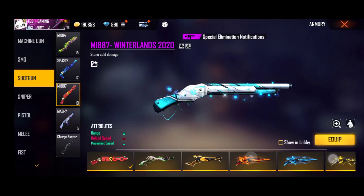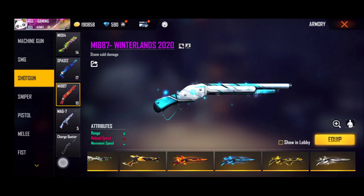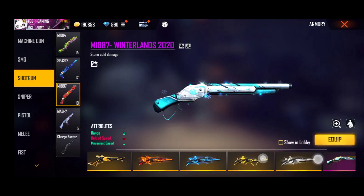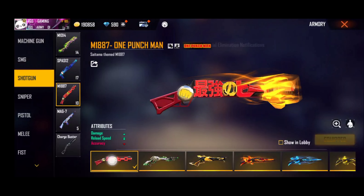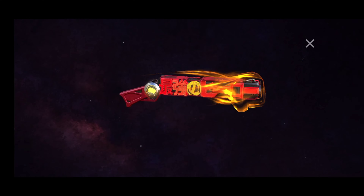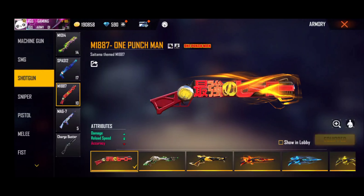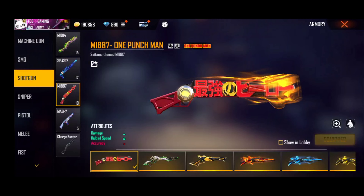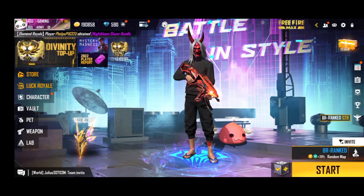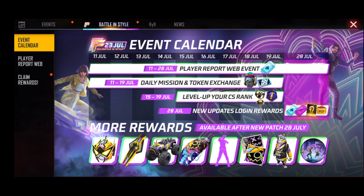This is a Tropical Pirate. This is the One Punch Man skin. In the morning event we can use the mailbox. Here we can send this one. In Garina's eye we can send it.